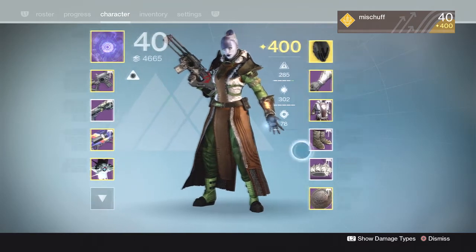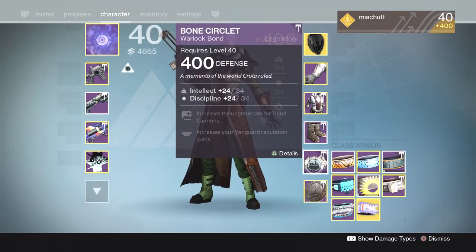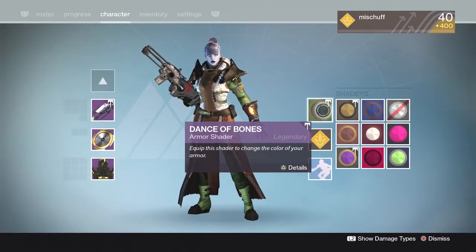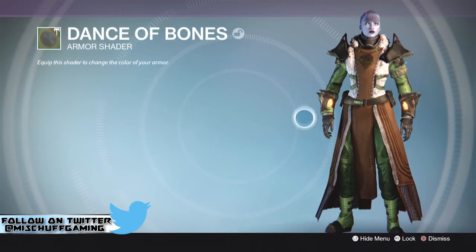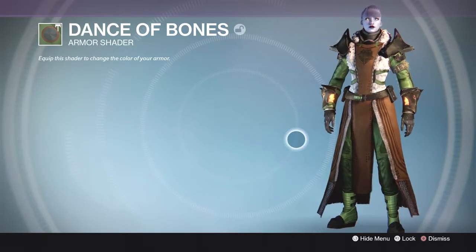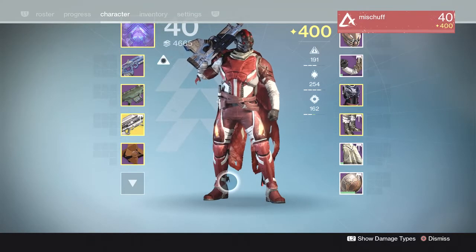Going over to armor, the only set of armor I picked up was the boots — I picked up the Death Singer's Herald — and then I also picked up the warlock bond. On top of that I also got this shader I'm wearing right now. I noticed it in my postmaster after completing Crota so I think it dropped from that. It's called the Dance of Bones — definitely a new shader, never seen it before. Let me know, have you guys ever gotten this? I think this is new for Crota this year. I'm only rocking the boots on the warlock right now, but I'm liking the shader — looks pretty good with this Iron Lord's gear set.